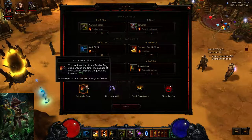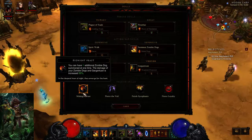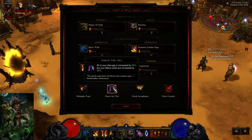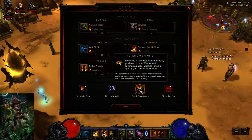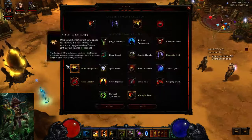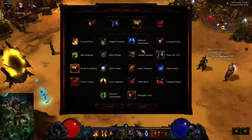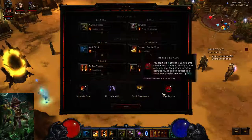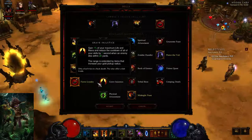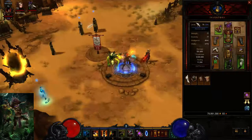For Passives, you would want Midnight Feast — this is a must for any Zombie Dog build; the 50% damage for Zombie Dogs and Gargantuan is really good. Pierce the Veil, since we're not using any mana, and the 20% damage is quite nice. Fetish Sycophants — you can either choose Fetish Sycophants, Grave Injustice, Gruesome Feast, or Zombie Handler; it's really up to you. Fierce Loyalty — you can also choose between Fierce Loyalty, Grave Injustice, and Zombie Handler depending on your build and items.